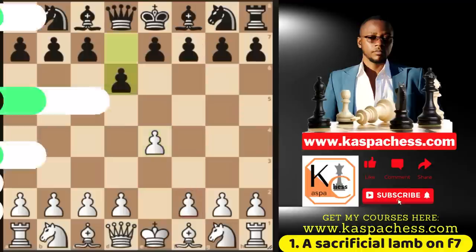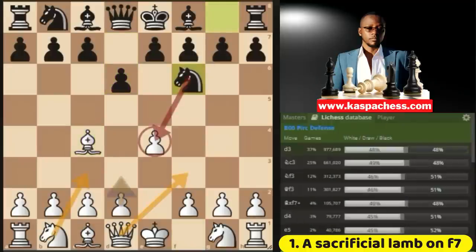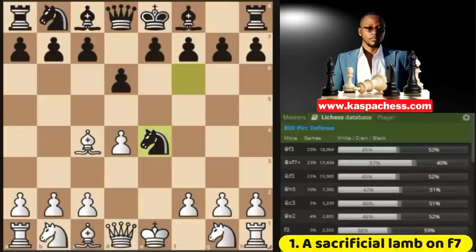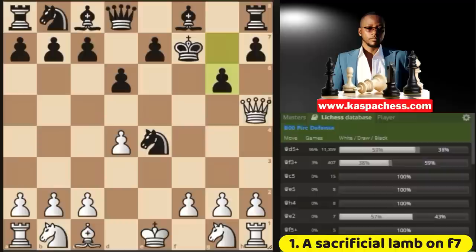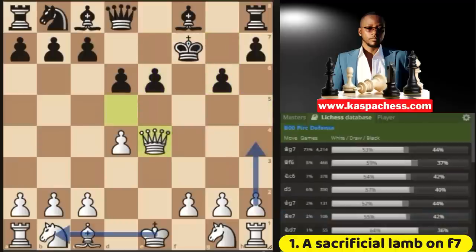You start with e4, black plays d6, the pawn defends and then you go bishop c4. The top played move is knight to f6. White normally defends the pawn on e4 with d3, but you can also play the weird-looking pawn to d4 move, which invites knight takes e4 by black. This is when you can surprise your opponent right on move 4 by sacrificing your bishop on f7 — bishop takes f7 check — so that after king takes, you go queen h5 check, provoking black to make a weakness on g6. Then you go queen d5 check and on the next move, you're going to win the knight.